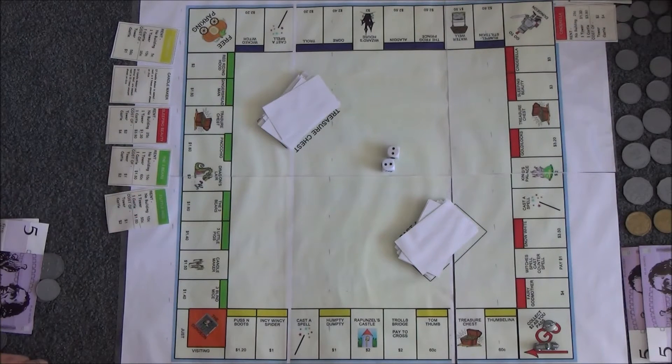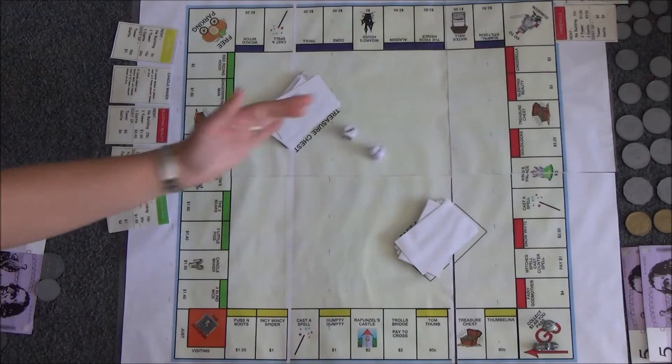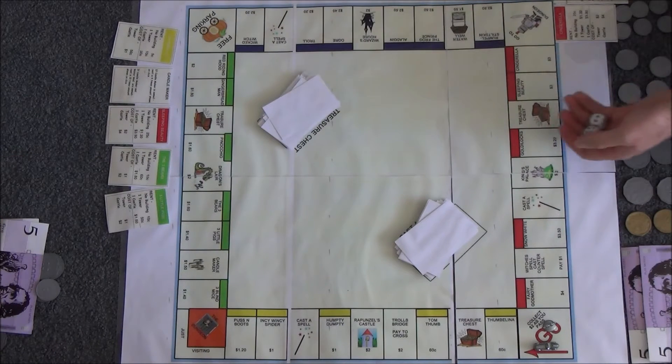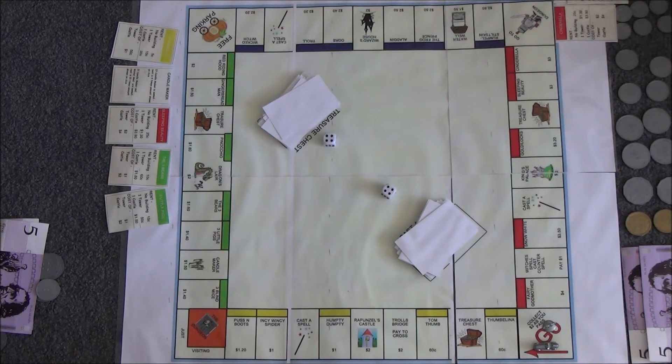Now we have to decide who's going to go first. We'll play for the highest number. Double four is eight, so I'll play first.